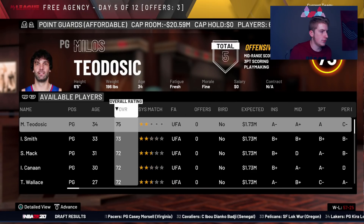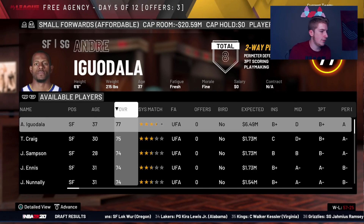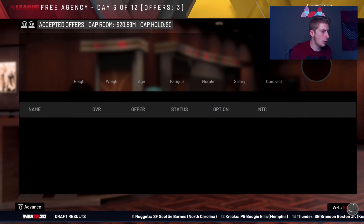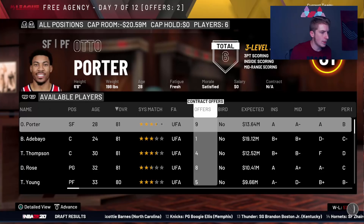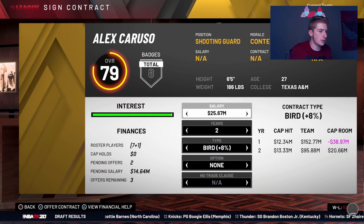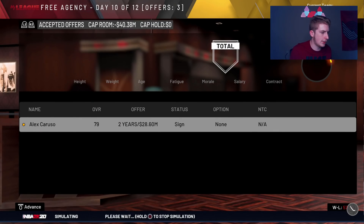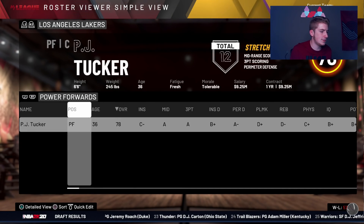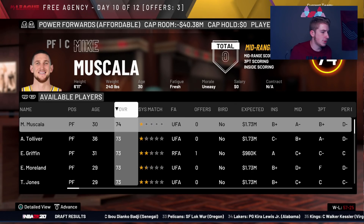We got Josh Richardson back somehow. I'm not sure I liked the idea of losing Kuzma. I think about bringing back Caruso and maybe Iguodala. I try to sneak Iguodala but he goes elsewhere. Caruso has some offers now, so I offer him a two-year deal. I give him 28 million to make sure I don't lose the goat Caruso in free agency — I've already lost Kuzma, I can't lose him too.